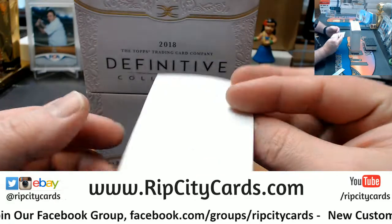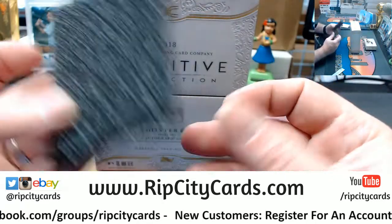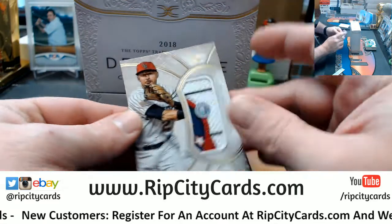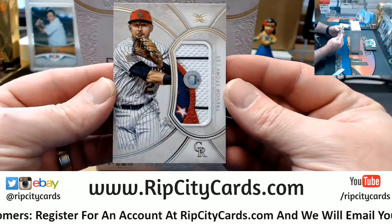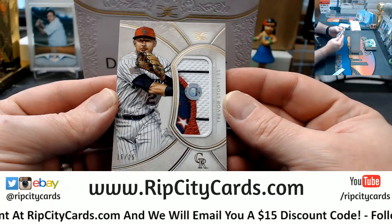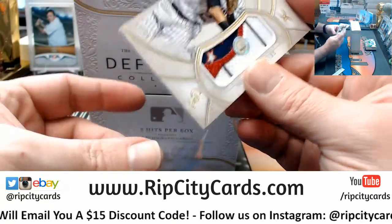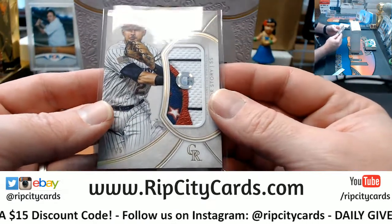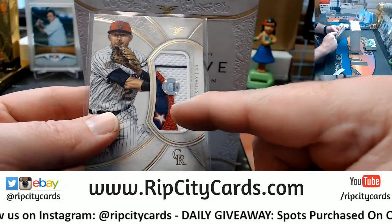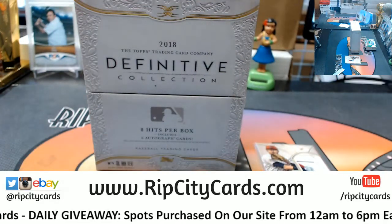All right, so this top thing is nothing but just fancy packaging, and then you've got some styrofoam. The first card is a 16 out of 25 Trevor Story — that's a one, two, three, four-color patch. Authentic game-used. You can look up the code number on that sticker and it will tell you the exact game from which that patch came from. To me, that is uber fancy.